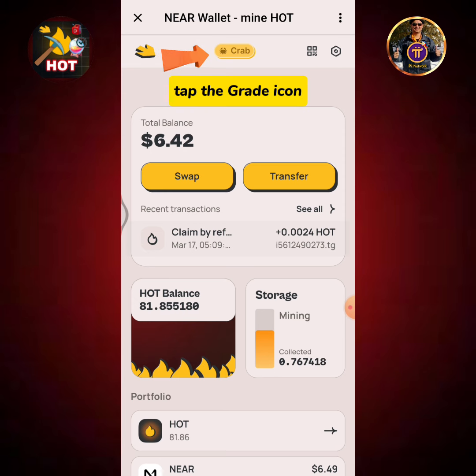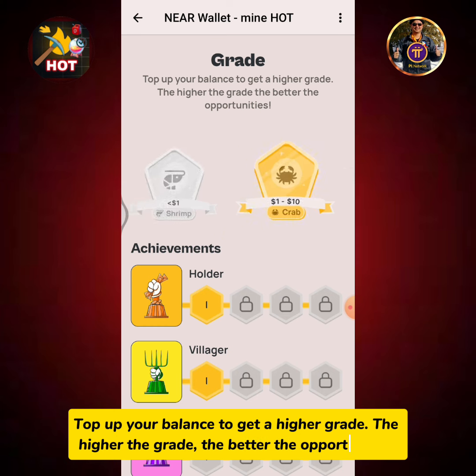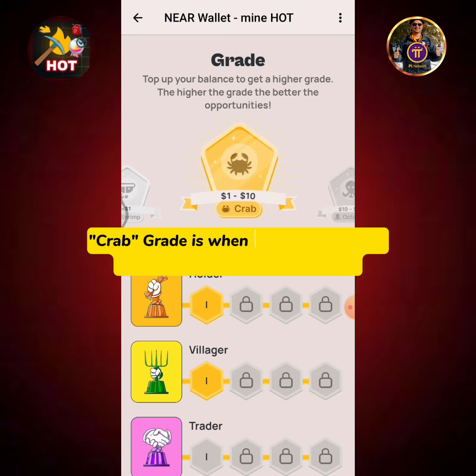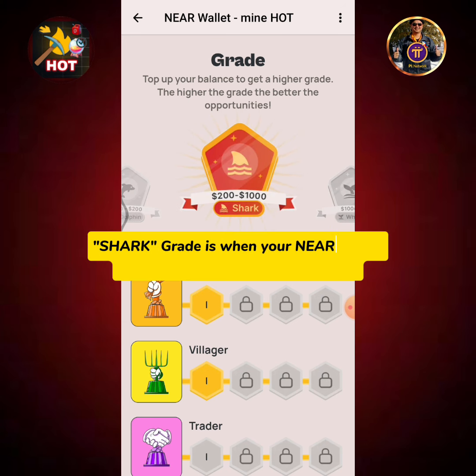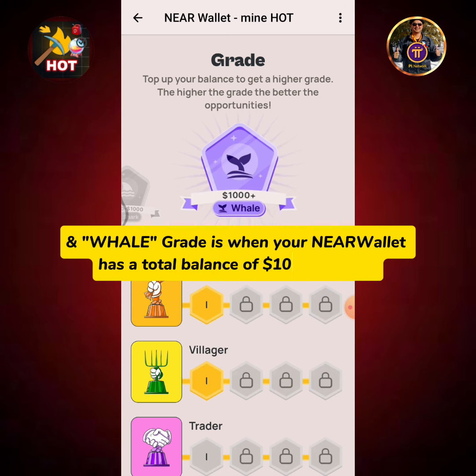Tap the grade icon. Top up your balance to get a higher grade — the higher the grade, the better the opportunities. Shrimp grade is when your NEAR wallet has a total balance of $1 or less. Crab grade is $10 or less. Octopus grade is $50 or less. Dolphin grade is $200 or less. Shark grade is $1,000 or less, and Whale grade is when your NEAR wallet has a total balance of $1,000 or more.